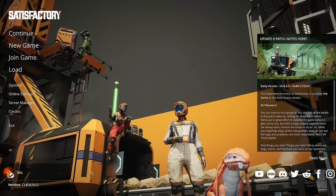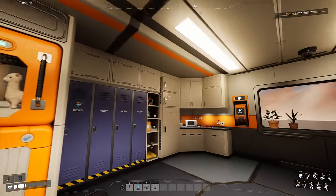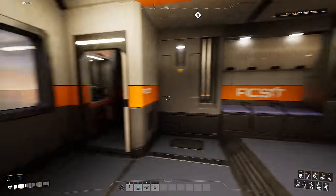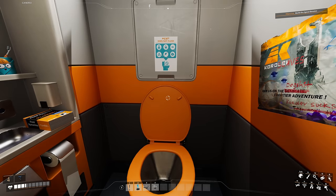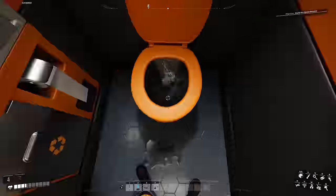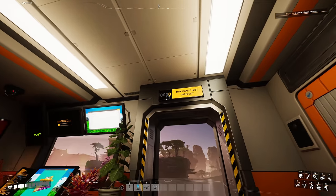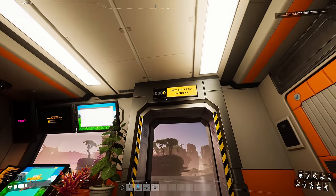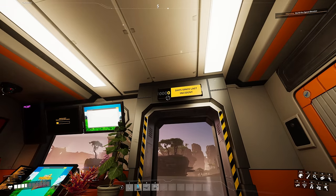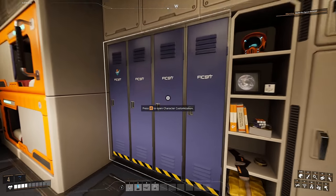The title screen now shows a couple of new pioneers. The hub has had a makeover — you can now put things in the toilet and flush it. There's also a sign that says 'Zero days since last incident,' which tracks in-game time. If seven days pass it shows seven, and if you die it resets to zero.